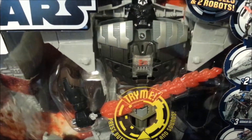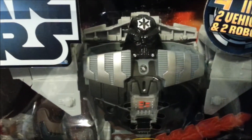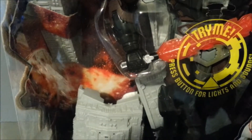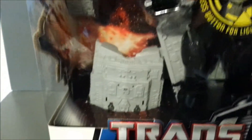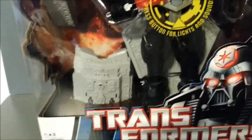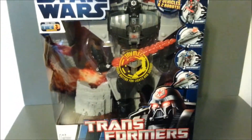He looks rather buff — he's kind of Arnold Schwarzeneggered out right there. He's got the Imperial logo on his forehead, which I don't particularly care for, but it's okay. He's got this kind of Grimlocky, flamey sword. It looks like he's a bit of a partsformer. You've got big chunks of Star Destroyer down there and up in the corner, and of course the folded pieces down there. Pretty cool stuff.